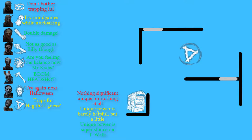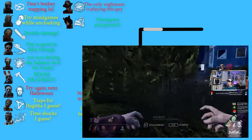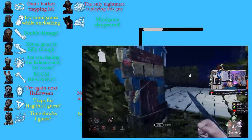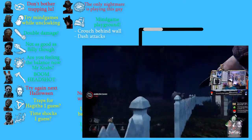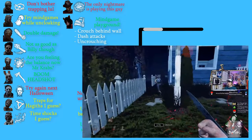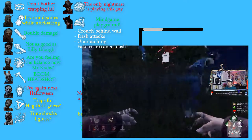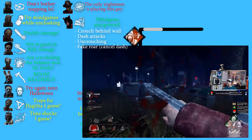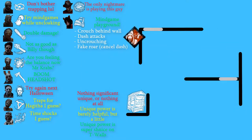None of this entire guide even applies to Nurse — she blinks. Hag can trap this tile, making any option the survivor does a bad one. Doctor can try to time his shocks to prevent survivors from vaulting to give a hit. Pig can be insane in the hands of a good player — she can crouch to hide her terror radius and red light. T-walls are tall walls you can't see over, meaning the survivor can't know where you are apart from which wall you're behind. You could get some spicy dash attacks this way, or double back and uncrouch to go back to regular speed and get a sneaky hit in. You could also do a fake roar by starting to charge the dash before cancelling and uncrouching to bait the survivors into misplaying.